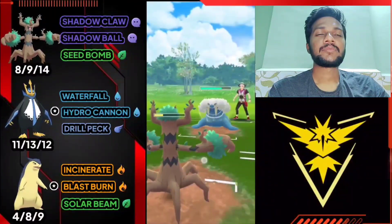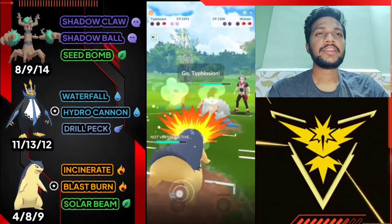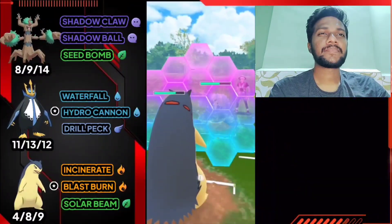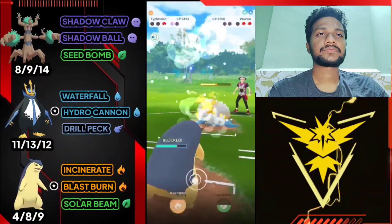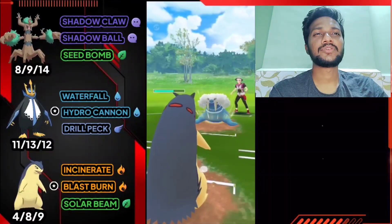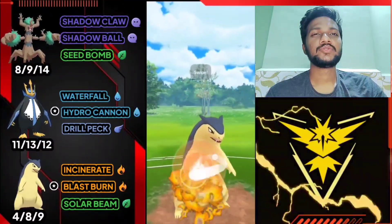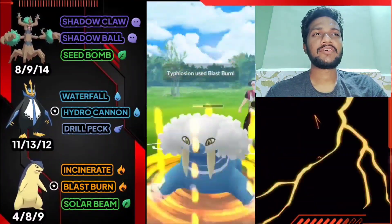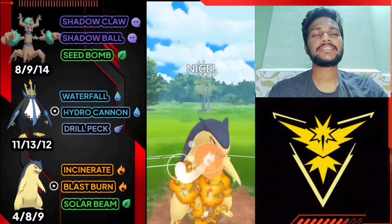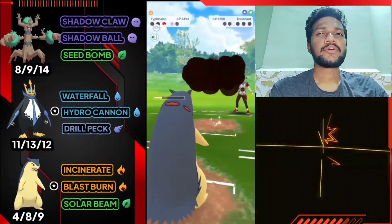I'm going to let go my Empoleon since I have Typhlosion at the back. Opponent has Walrein. Let's use Solar Beam directly - it's one shot if he doesn't use shield. Then switch to Trevenant. Opponent uses shield so I let Trevenant go and bring out Typhlosion again. Both shields left so I'm going to use my shield. Opponent has another charge move - Space. Not going to use shield. Blast Burn is ready - this can knock him out. One more Blast Burn for Trevenant which is also weak against fire type. GG for us with bad lead.